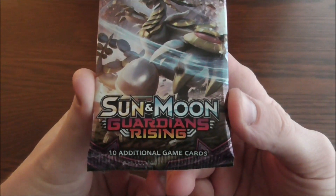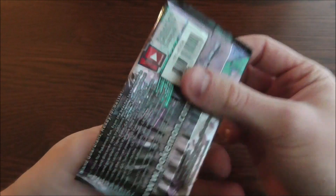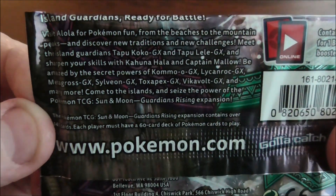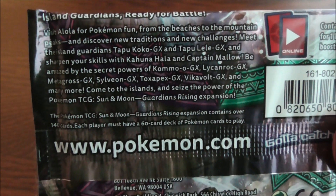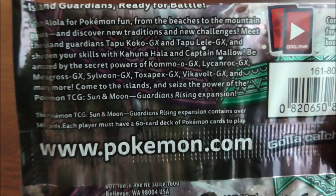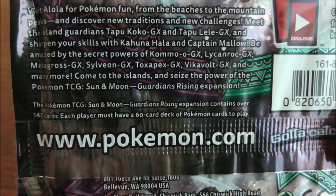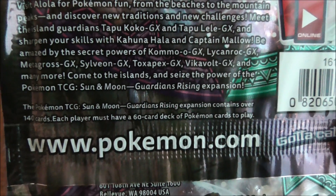Pokemon Sun and Moon, Guardians Rising, 10 game cards, with Kommo-o as the cover Pokemon. Island Guardians. Ready for battle. Visit Alola for Pokemon fun from the beaches to the mountain peaks and discover new traditions and new challenges. Meet the Island Guardians Tapu Koko GX and Tapu Lele GX. Sharpen your skills with Kahuna Hala and Captain Mallow. Be amazed by the secret powers of Kommo-o GX, Lycanroc GX, Metagross GX, Sylveon GX, Toxapex GX, Vikavolt GX and many more. Come to the islands and seize the power of the Pokemon TCG Sun and Moon Guardians Rising expansion.